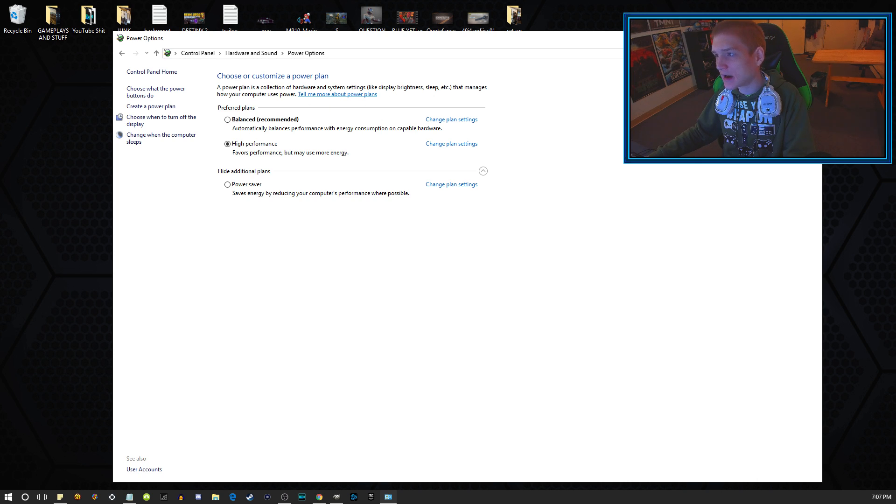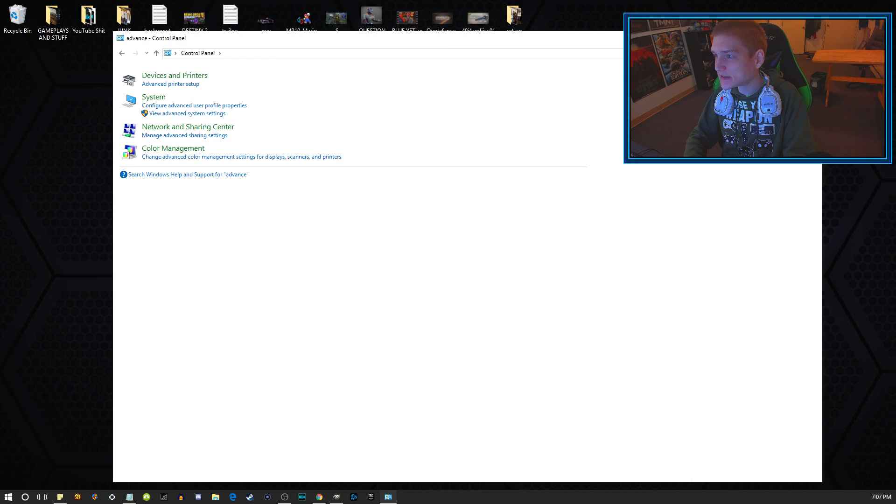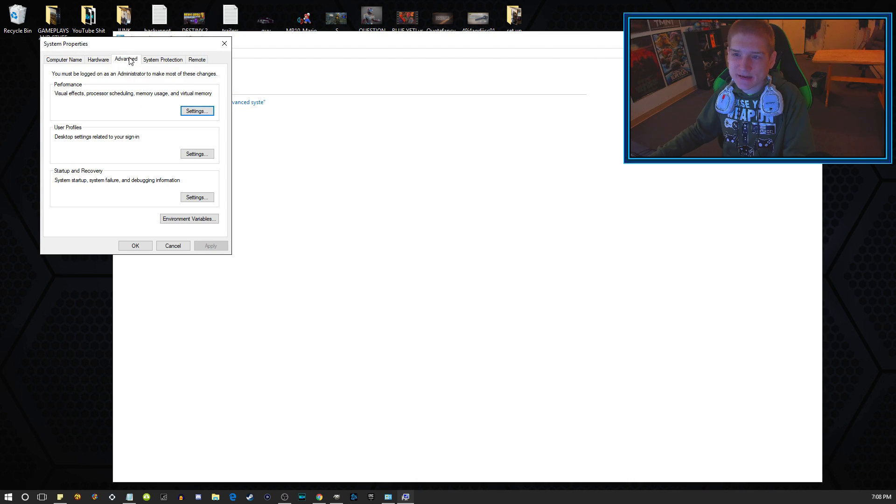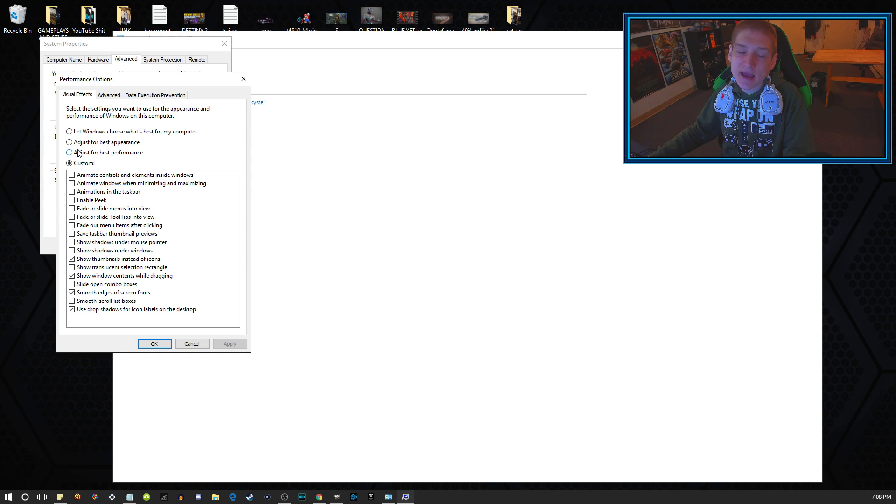While we're here, I also want to show you Advanced System Settings. Click on it, go to Settings under Performance, and you can select Adjust for Best Performance. I like to customize it, but if you just want to get it done quickly and don't want to go through everything, you can select Adjust for Best Performance and you should be fine.